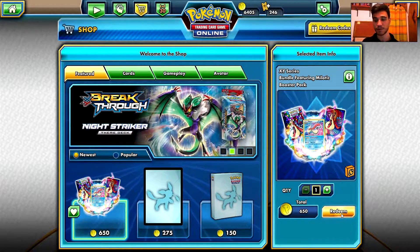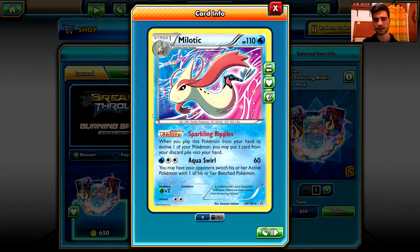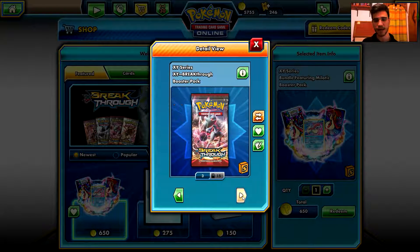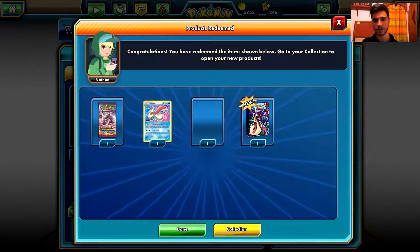So I'm going to purchase and redeem one, I'm going to confirm — 650 tokens. That's not so bad. Looks like a reverse holo error card. We got the sleeves, the deck box, and one Breakthrough booster pack.